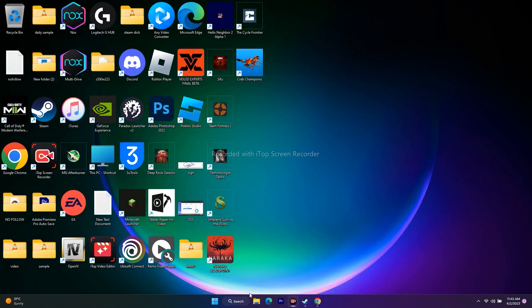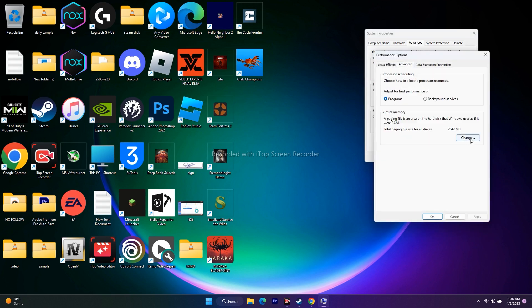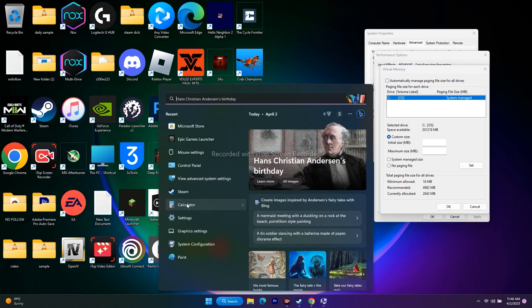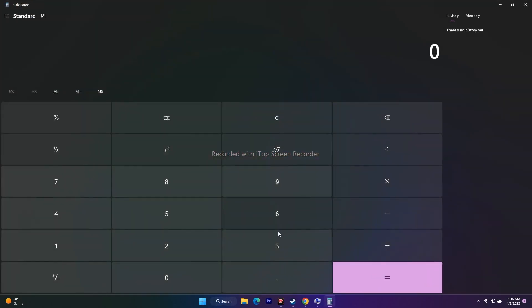The next step is to increase the Virtual Memory. Go to Advanced System Settings, click Advanced, then Settings under Performance, Advanced again, then Change under Virtual Memory. Uncheck 'Automatically manage paging file size for all drives'. Select the local disk where the game is installed. To find your RAM, go to Settings > System > About — in my case it shows 32 GB RAM.